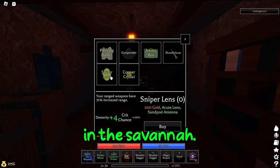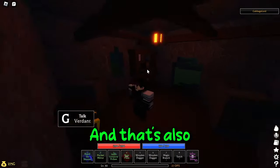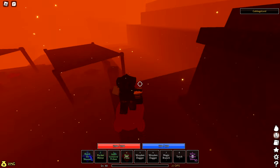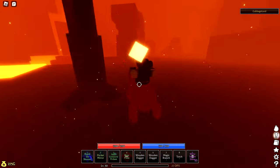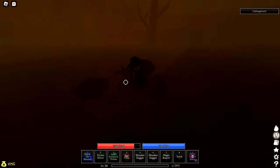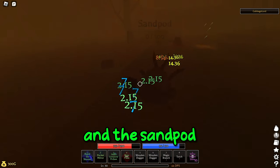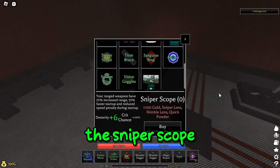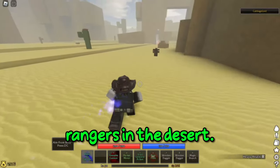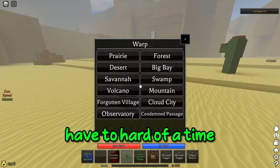To get the Sniper Lens, talk to Vernon in the Savannah — you'll need an Acute Lens and a Sand Pod antenna. To get the Acute Lens, kill the Mercenaries that spawn in the Savannah, and that's also how you get Click Powder. Sand Pods spawn in the Deep Desert. Once you're in the Deep Desert, go around killing Sand Pods — they're pretty easy enemies and the Sand Pod antennas aren't too rare. For the Nimble Lens, kill the Raider Rangers in the desert. They can be kind of annoying to find, but the item isn't that rare, so you shouldn't have too hard a time.